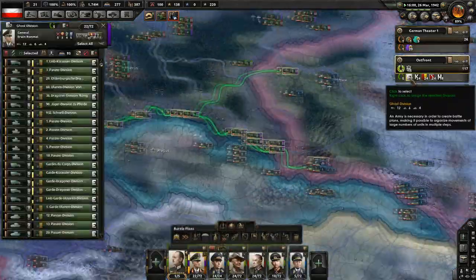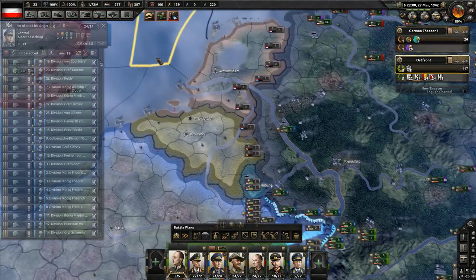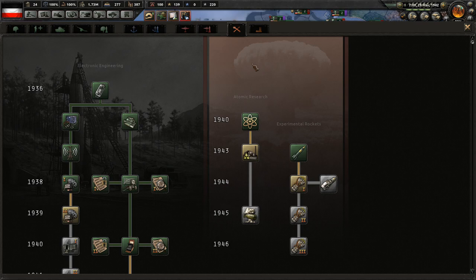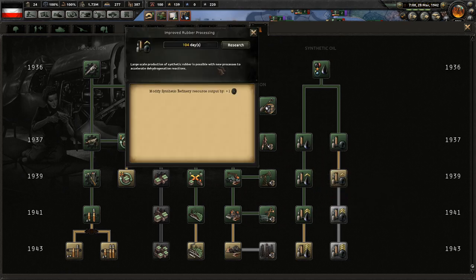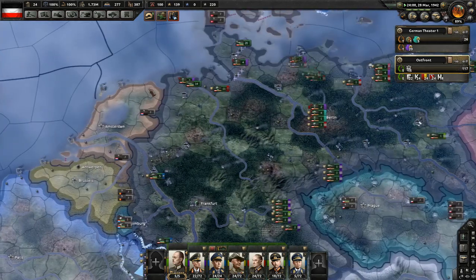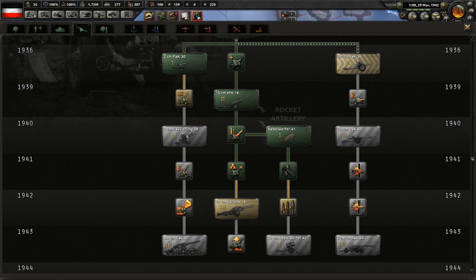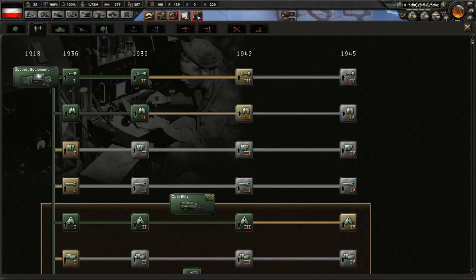Let's look at all of our divisions and consider what we need to do. Part of me is considering - let's pause - we can build rocket sites, that's awesome. But we need improved rubber processing so we can get more rubber, and we have plenty of synthetic refineries. Rocket artillery upgrade is good too.